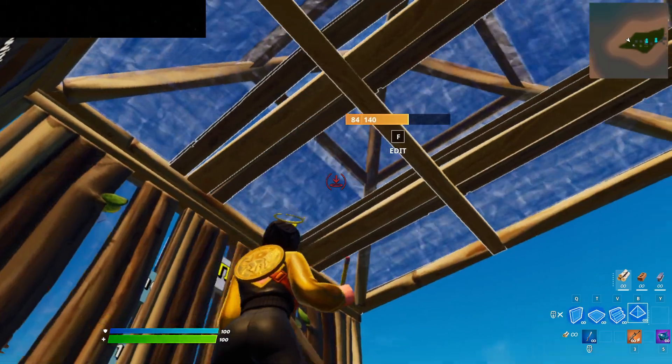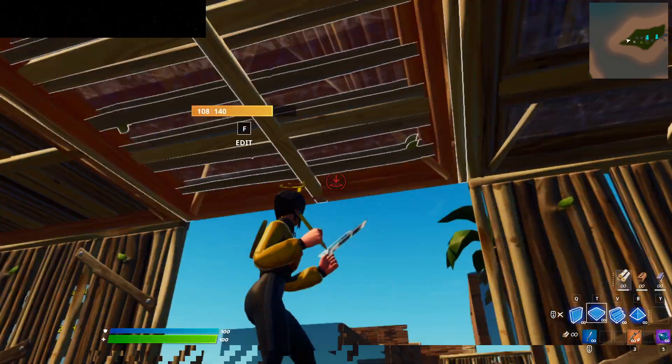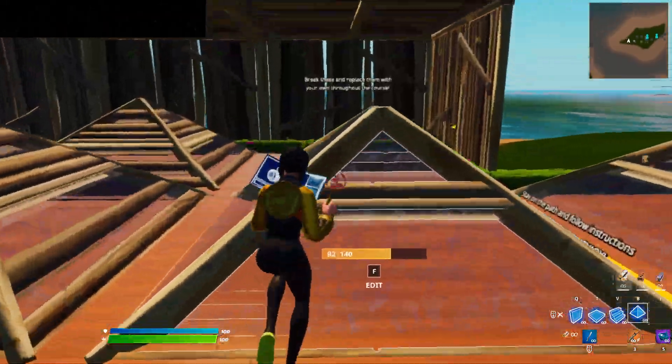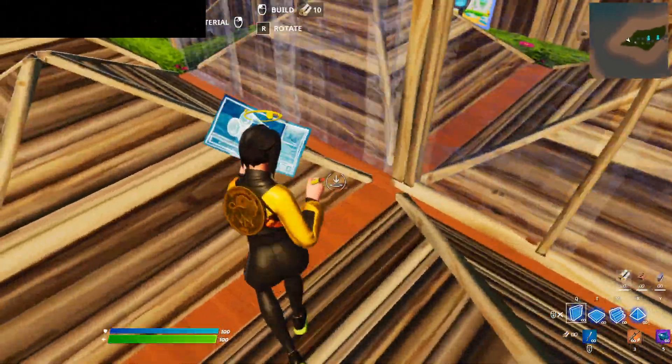Next, build cones and floors on the roof. After that, place cones on the floor, and now make boxes everywhere in here.